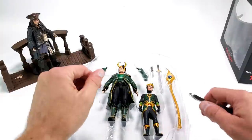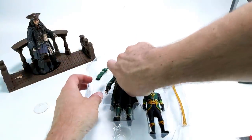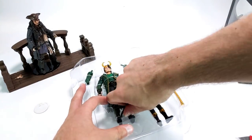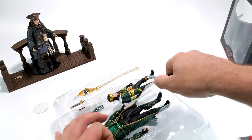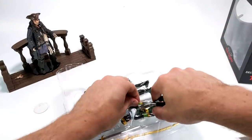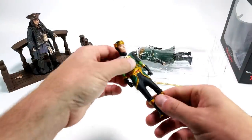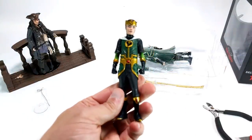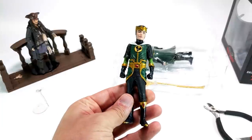Kid Loki looks like he's just a solid piece of plastic. His head doesn't even turn. So he's basically just a solid accessory for the adult Loki figure. Looks really, really good.